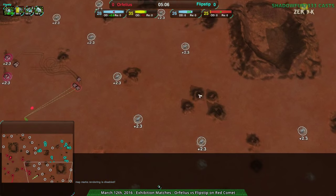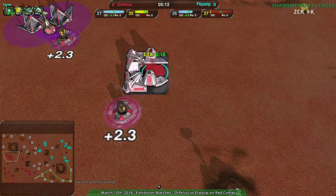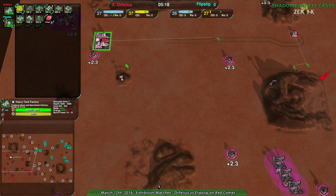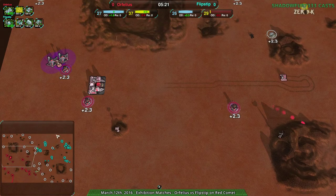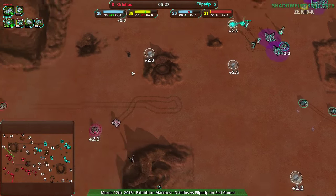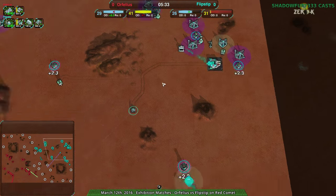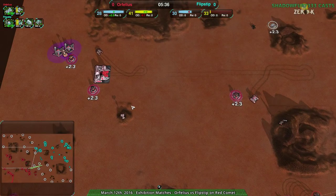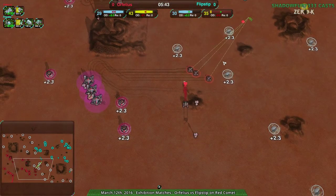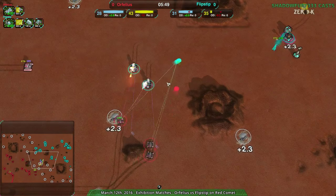Orphilius, are they going around the side? Nope, continuing to expand. I would expect they're going to start building up Reapers at some point. Banishers? Not really the best option against Slashers — Reapers would actually do okay, but Banishers will work. The Dominatrix is on the field. Orphilius doesn't know this, but that is going to help justify the Banisher, because at least it'll be less money lost to the Dominatrix if all goes poorly.